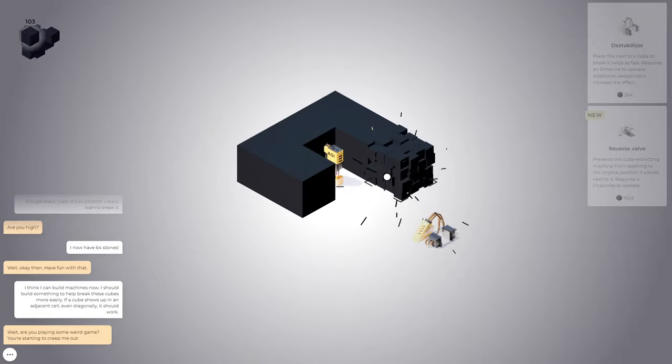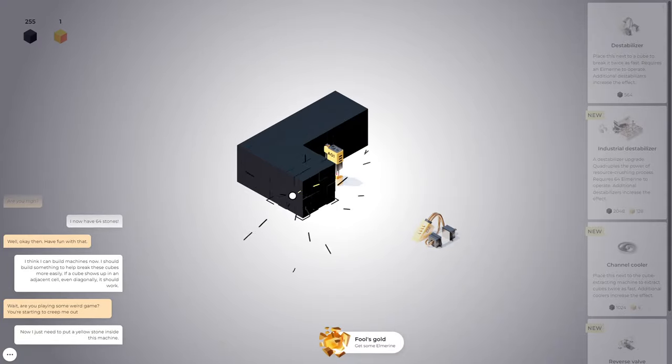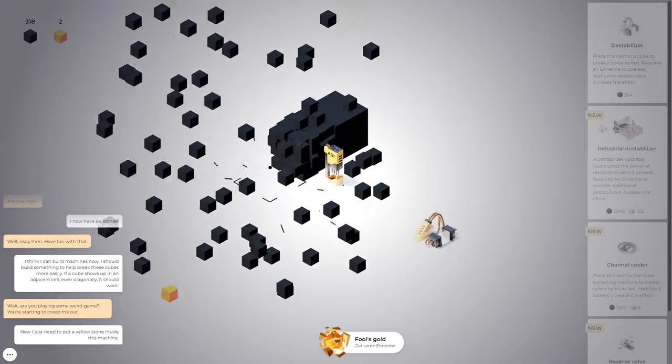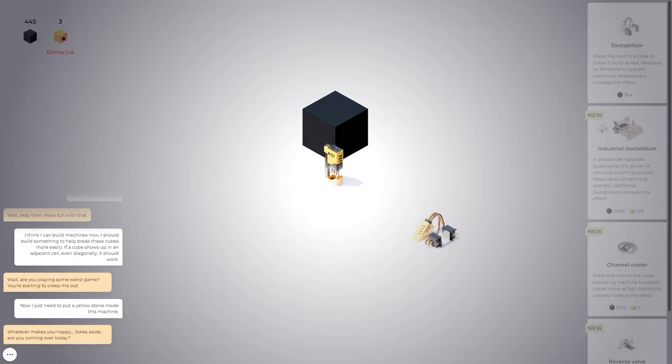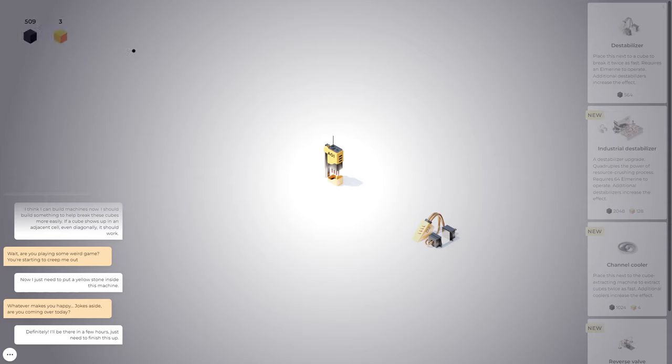It still kind of impacts the ones further away, I think. 'Put a Yellowstone inside this machine.' Some golds, ingots, Elmarine. Maybe it's not working at all — I actually think that was like a placebo. So how do I activate it? I hold it down or I just click it? Okay, so this one's on.